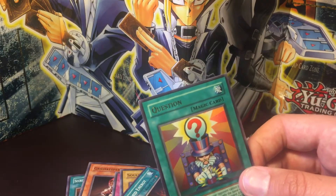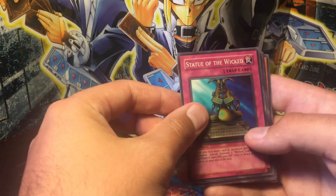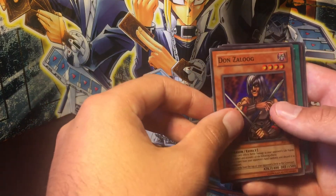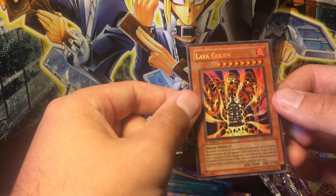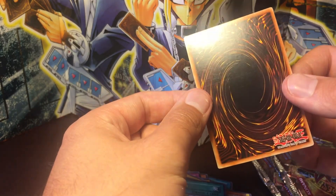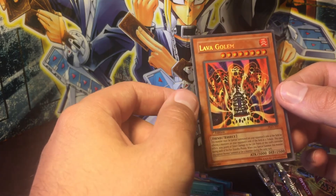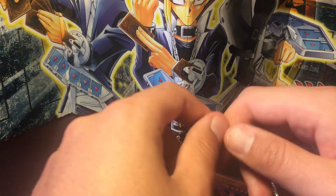So here we'll do a quick recap of the holos I pulled in this half. I've got about 12 packs sealed and I might give a few of those away. This half I got Statue of the Wicked, Reaper of the Nightmare, Book of Life as my three supers, Donzalog, Question, and the card I really wanted — Lava Golem secret rare. I'm on the quest to get all LOB through AST secret rares in PSA 10. Centering is a little off but you're not going to get a better chance than pulling it yourself, so I'll send it and see what happens. You can't be mad at a nine, but pack fresh you'd hope to get a 10. If you liked what you saw and want to see more, subscribe and comment below — got some big stuff coming up, so stay tuned. Thanks!